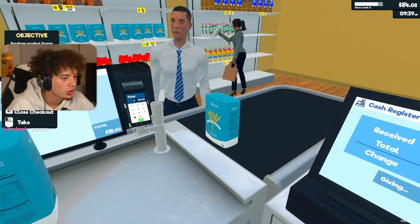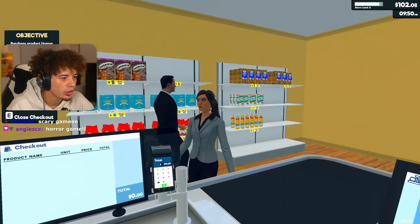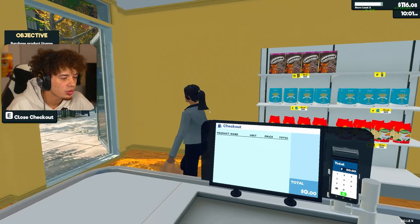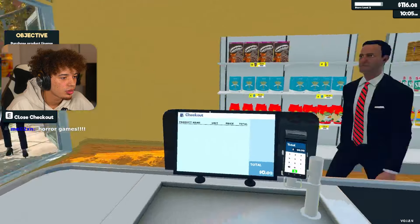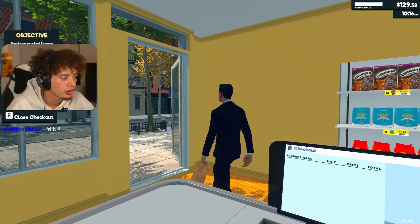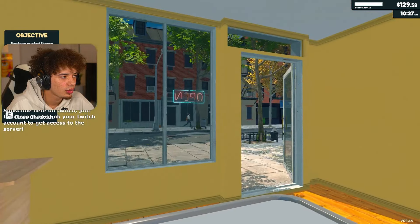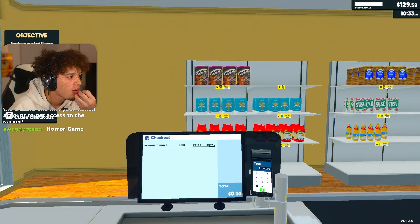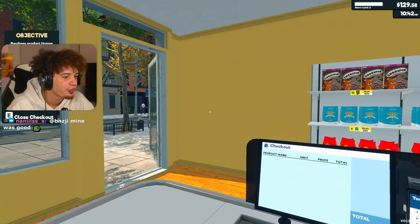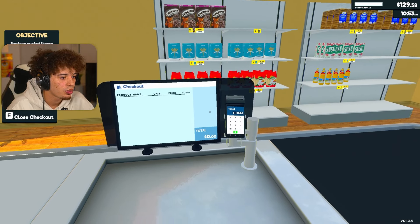We got here some sugar, some flour - that'll be $18 sir. Have a good one. Hello ma'am, some bread and some sugar. No change, thank you. Hello, thank you sir, no change, have a great one. Our profit's pretty good right now. I think on everything we have up here on the walls, we're probably getting about a dollar to three dollars profit per item, which is not bad. Pretty solid.